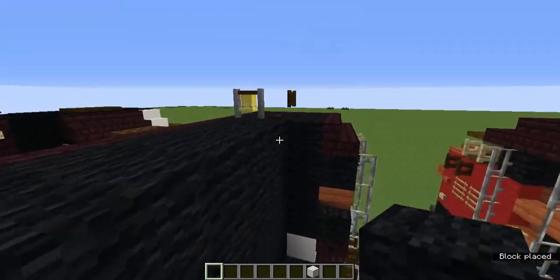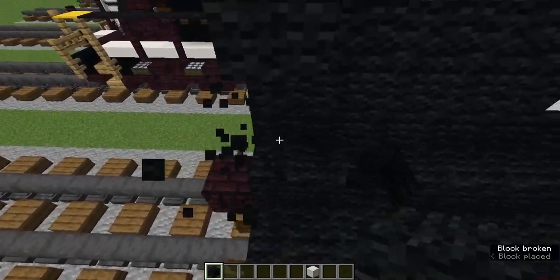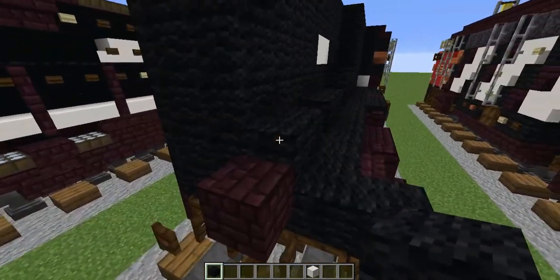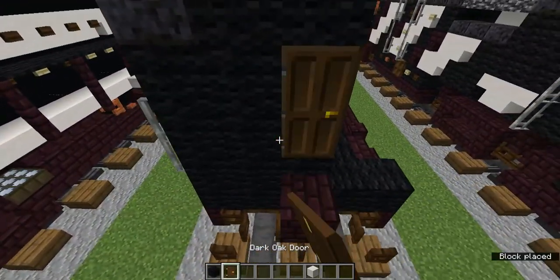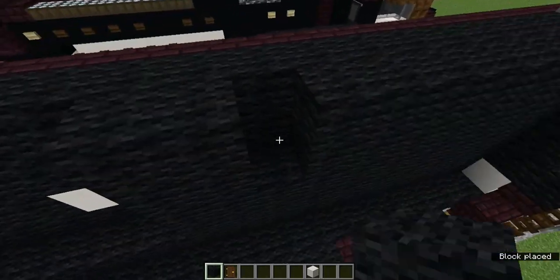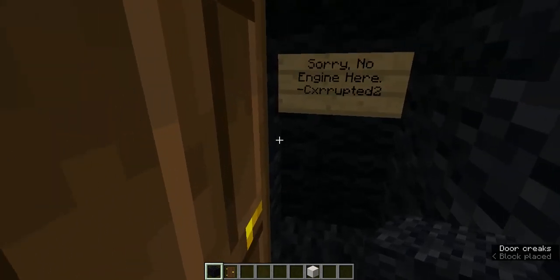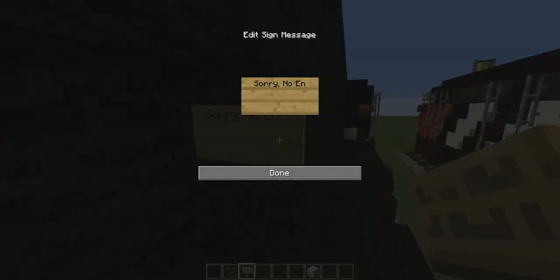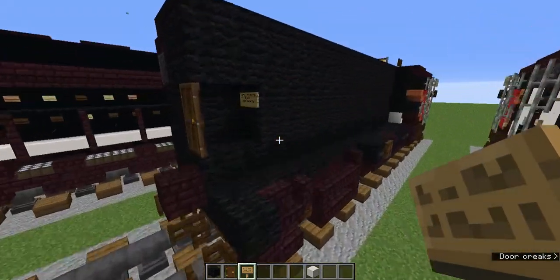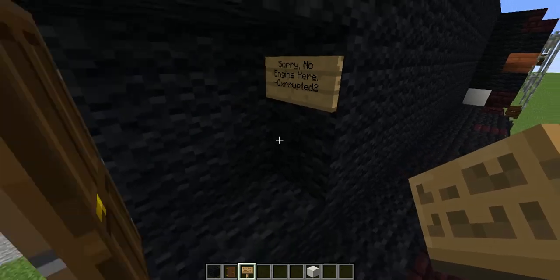Fill this entire section in with black wool as well — you don't have to do the entire thing, just the top part, but it's recommended. In the very back row, you can fill in the very bottom row where the slab is, but two rows above there's going to be a dark oak door, so leave that alone. Fill in the black wool as much as you want, leaving a row after the dark oak door.